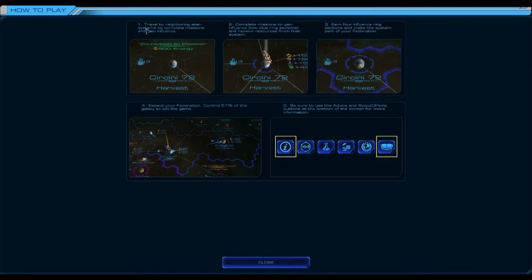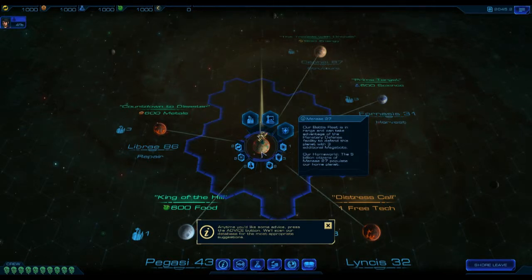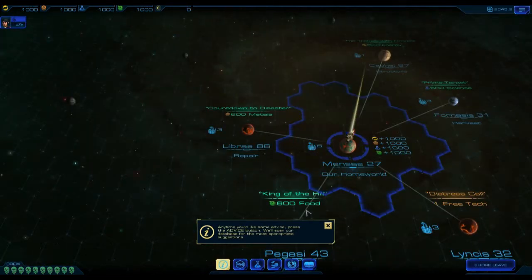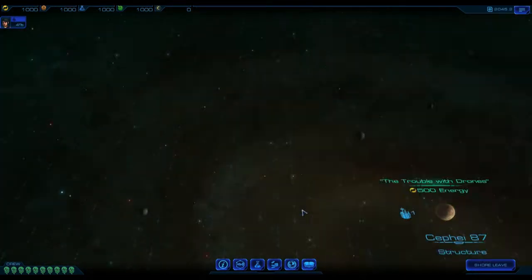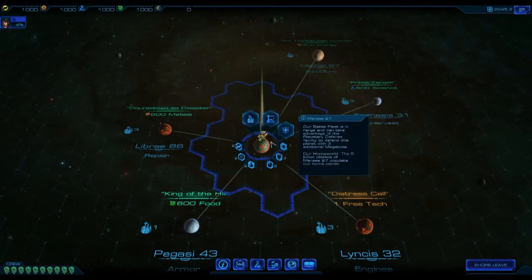This is basically how to play it. You've got to travel to neighbouring star systems to complete missions and gain influence. Complete the missions to gain influence — that's the blue ring — and receive resources. When you gain all four influences you gain upon it and it becomes part of your system. You just keep expanding, with other computer AI trying to do the exact same. So here we have it — this is our home system and our home world, and we've also got our two ships there.